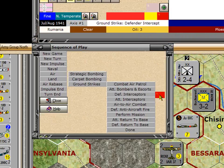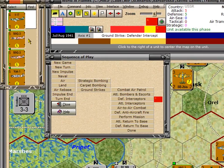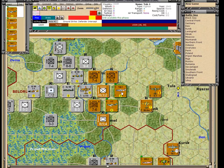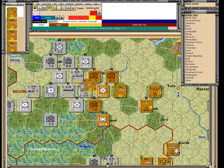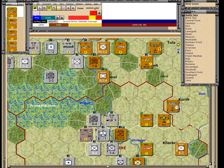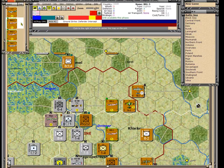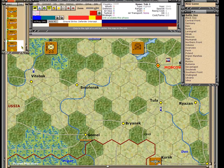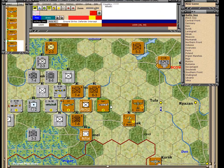The flag advances to defensive interceptors and the Russian player now gets four units he can select for interceptors. If I click to the right of a unit, it shows me where that unit is. I could pick it up from the map or from the list and fly it as an interceptor. These two units are within three hexes — which is half the range for interceptors — so they could intercept. There's also a Yak-1 up in the north that could reach it, but I want to keep that one. So that's it for defensive interceptions.